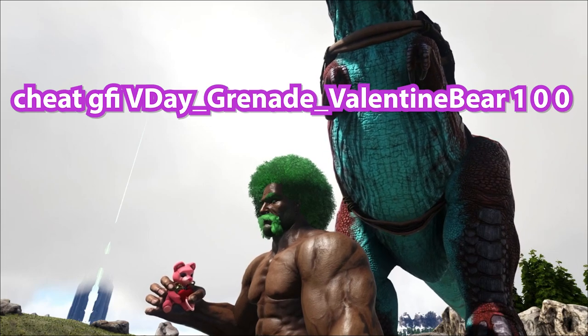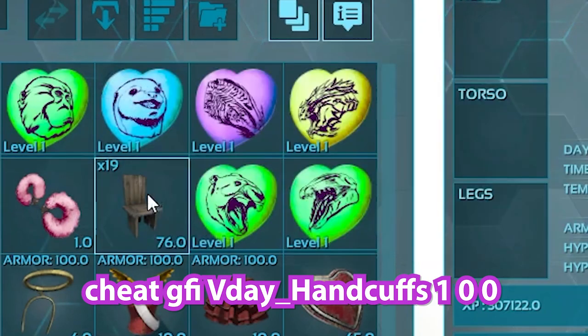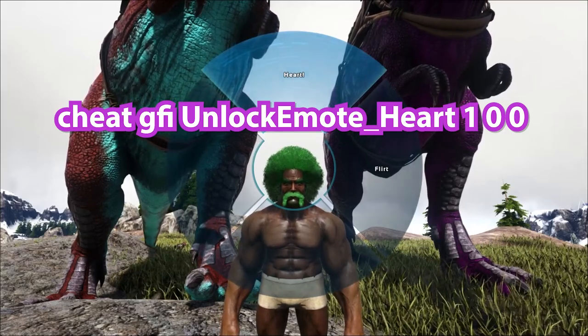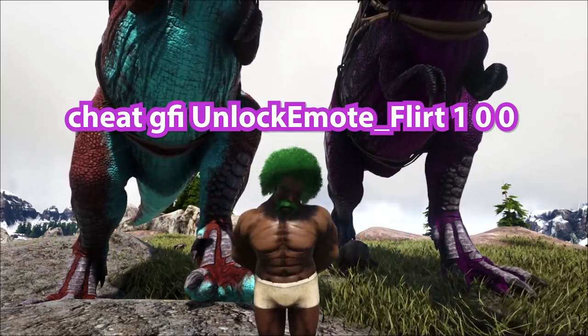That certainly isn't that cute and cuddly when you throw it. There's also the love shackles which I can't show you as I've got no one to bind them with — bit kinky but there you go. And then the two emotes which you'll find in a special Love Evolved pinwheel. You've got the heart spreading that love, and then the very flirty but somewhat scary emote.